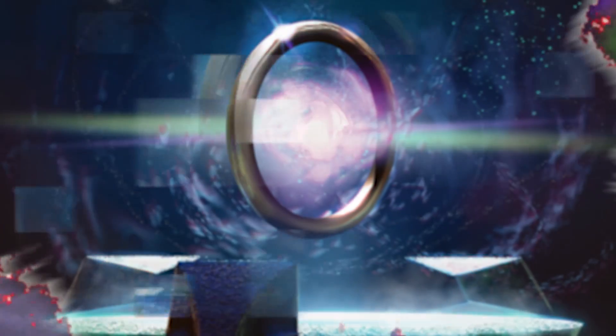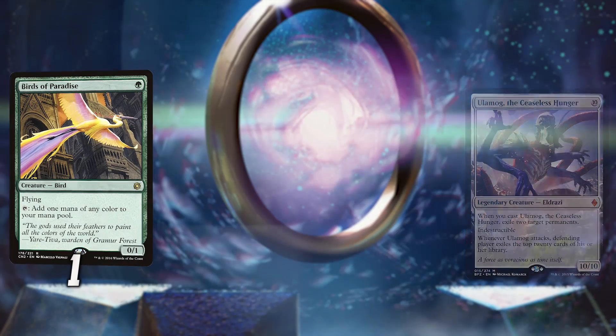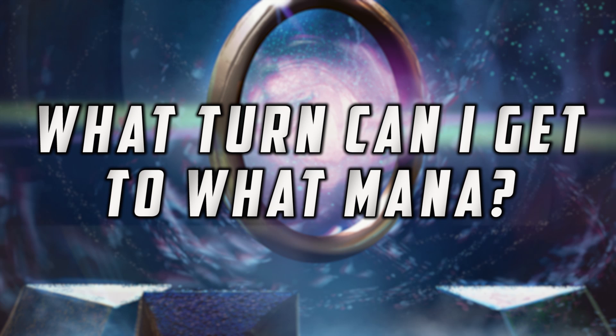I'm not saying that going two, four, six, nine, ten is the only right way to build a ramp deck — but it's the right way if you're playing two-mana, four-mana, six-mana, and ten-mana spells. If your deck's idea is to go one mana, three mana, five mana, seven mana — say Birds of Paradise into Cultivator's Caravan into Gilded Lotus into Karn Liberated — that's a fine curve too. But then you're not going to want Naga Vitalist or Hedron Archive, because they don't line up on the right spot, and you're costing yourself an entire turn. That's what it's all about: what turn can I get to what mana, and what spells do I need to play to make that happen?